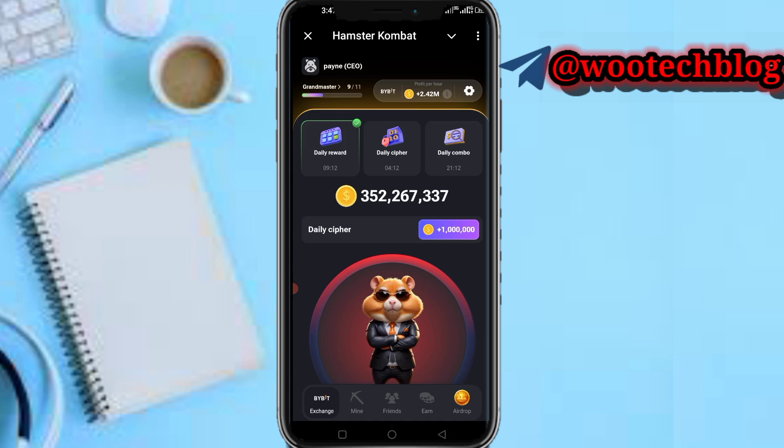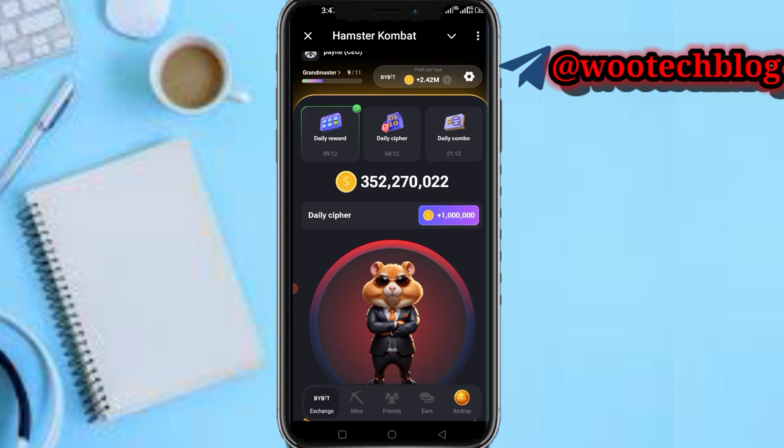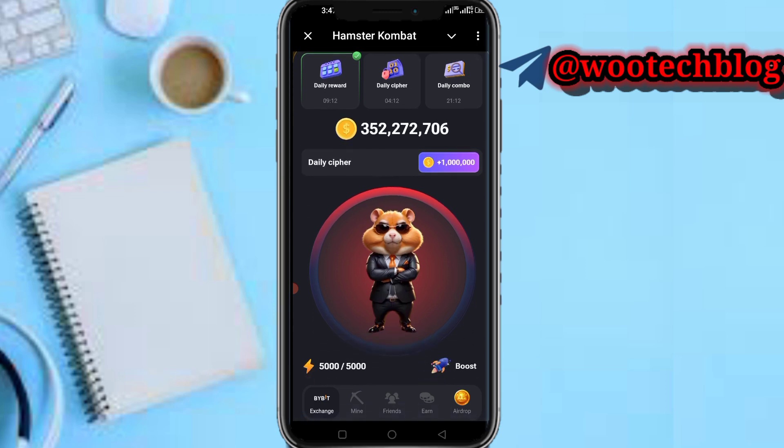You match some numbers and you actually get some coins for doing that. As you can see, you get 1 million coins every day for completing your daily cipher. Now, if you don't really know this code, this is how you get it — it's as easy as this.